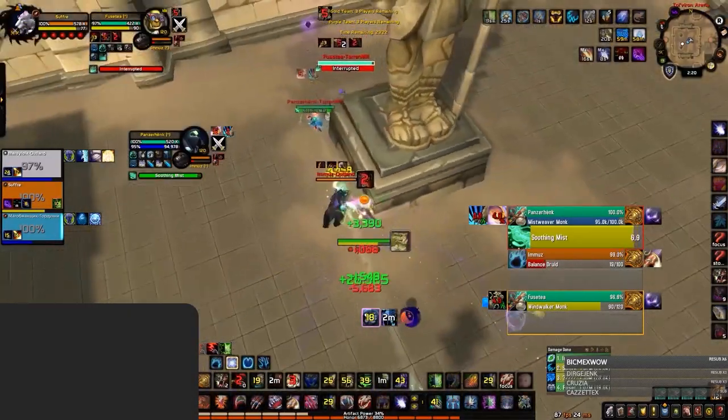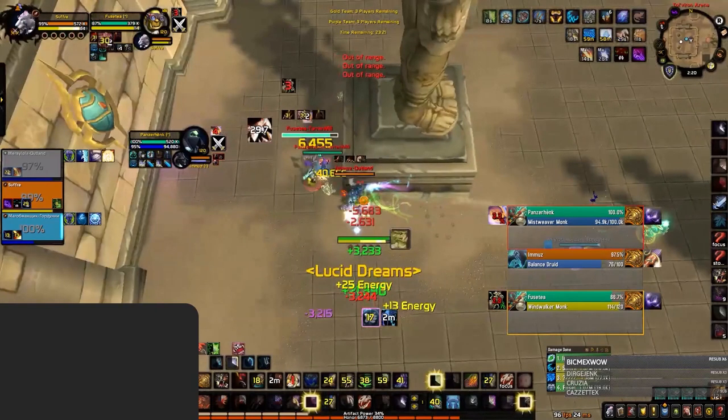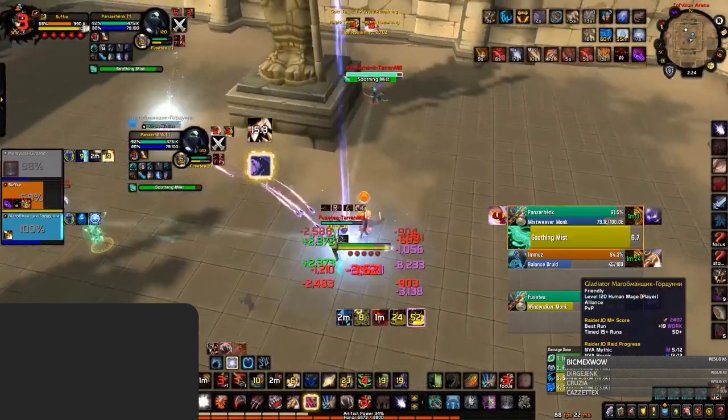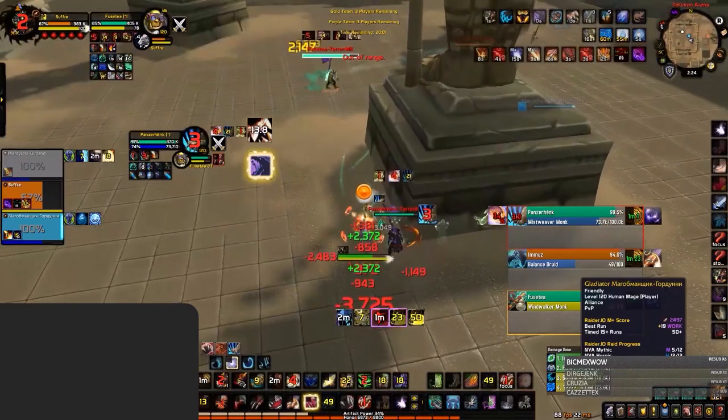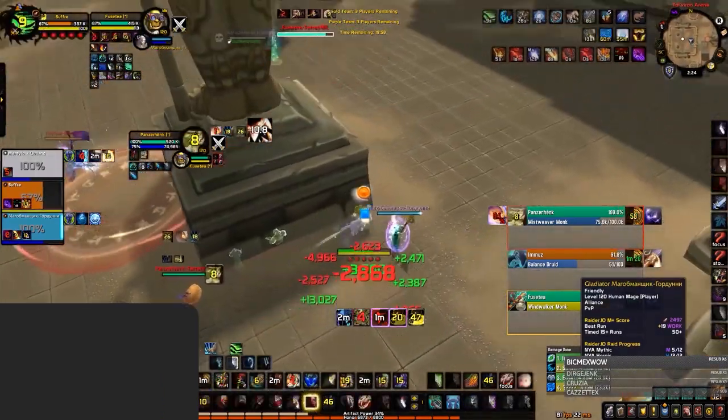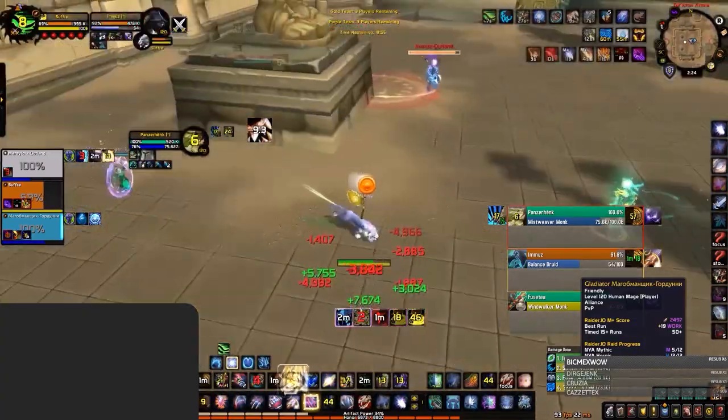Feral has 5 combo points to Ferocious Wounds, so they will look to refresh this when the debuff is about to fade. We can see here the Feral just about refreshes his Ferocious Wounds as the Windwalker runs into him. If the Windwalker had kited away for these last few seconds, he would have dropped the debuff and only had one stack of Ferocious Wounds reapplied. Being far away and kiting the Feral will make it harder for them to create pressure, as they'd need to reapply their bleeds.